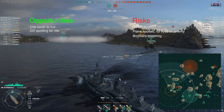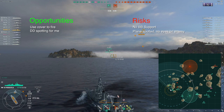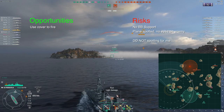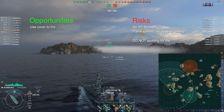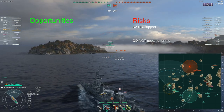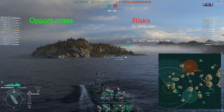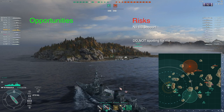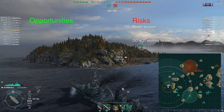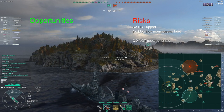Their battleships probably can't shoot me yet - it'll only be destroyers and cruisers that can get to me. I'm going to nose in as mitigation, making sure I'm not presenting my broadside. The bombers are another risk but I have defensive AA and pretty good maneuverability - they shouldn't pose too much of a problem. Then some shots came down from a ship I can't see and the Jianwei has smoked up, sitting in smoke and not spotting for me. I push up to the island for cover and wait, hoping the Jianwei will leave his smoke.